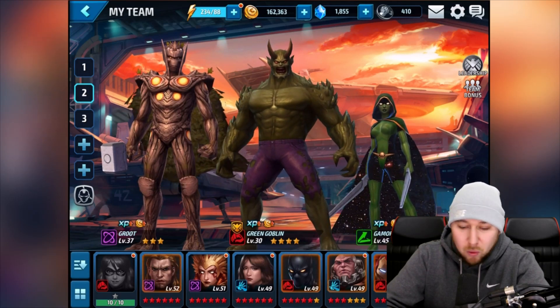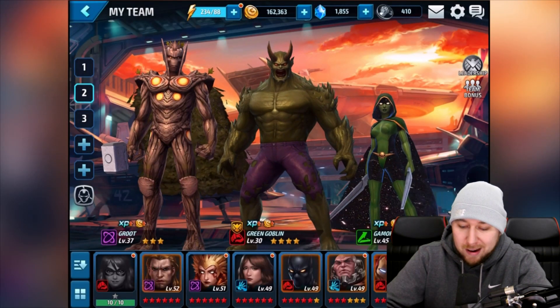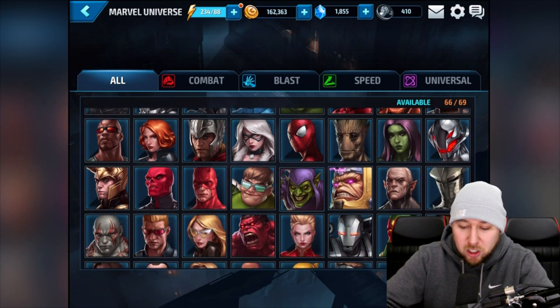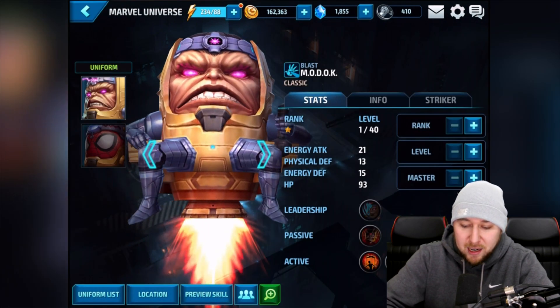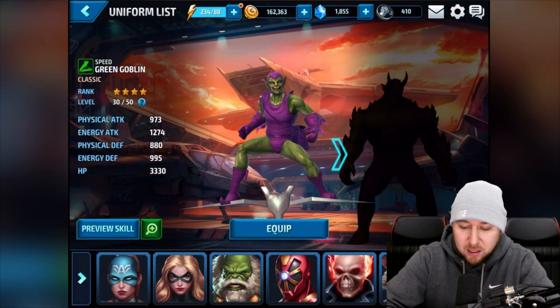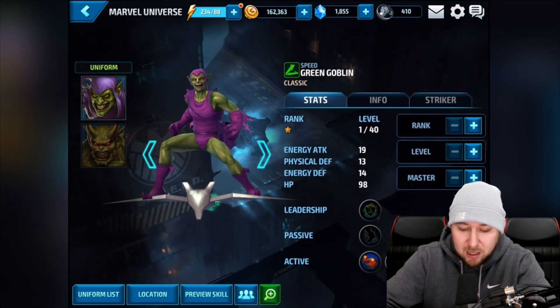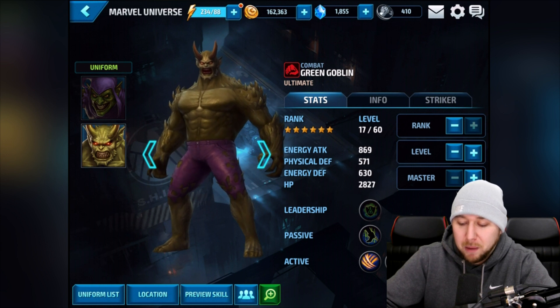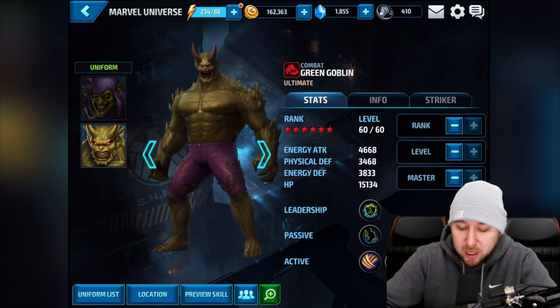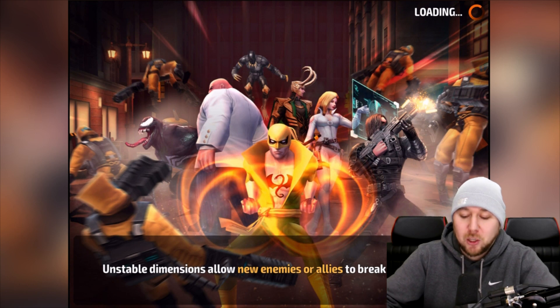Let's go to My Team and find the Green Goblin to check out all of his moves — I only got to see three moves in that mission. I need to make sure the uniform is equipped — yes, got it. Go to preview skills, that's the one. I was getting a little lost there because I'm so excited!